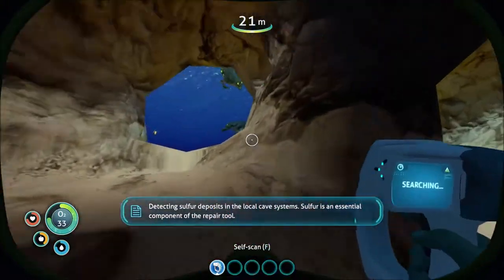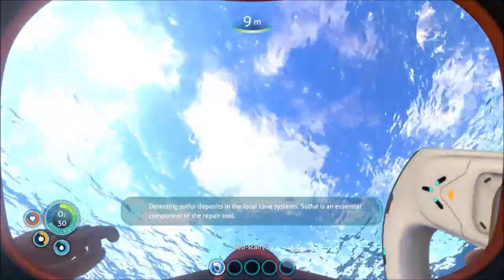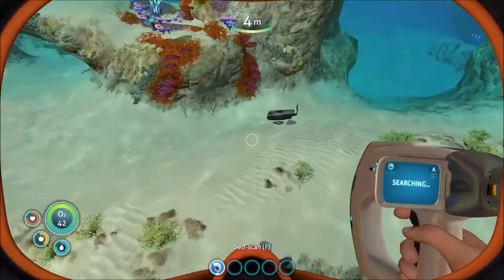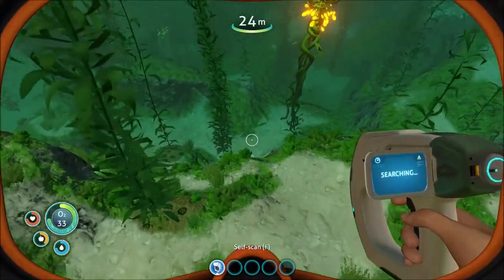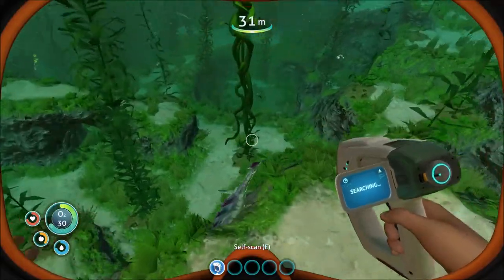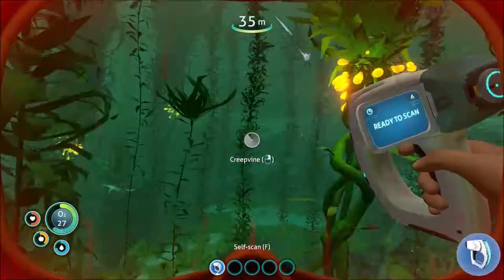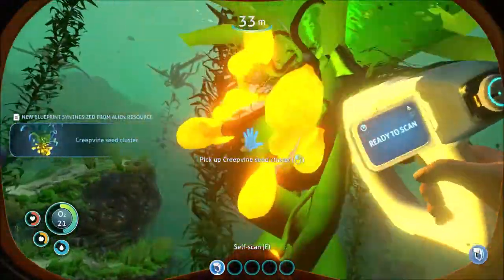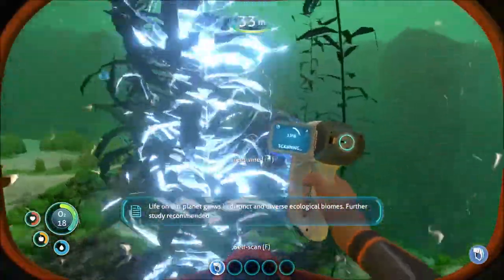You can also find little quartz crystals in these caves. In order to build your knife and a few other things you're gonna need silicon. To get silicon you'll want to head into the kelp biome, which is occupied by big dangerous fish called stalkers. Stay away from them as much as possible, but grab these seeds in order to make your silicon — and later on you can make lubricant from them too.